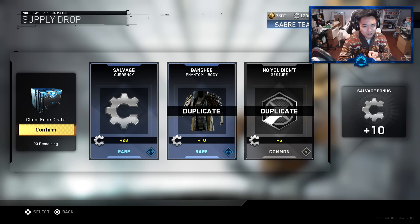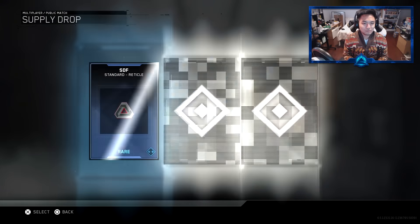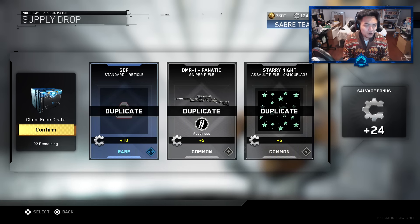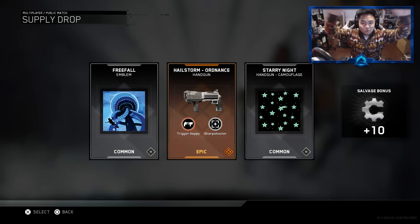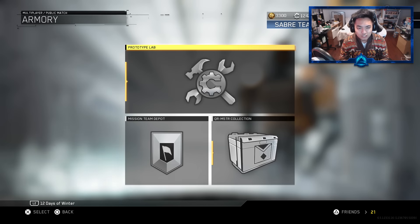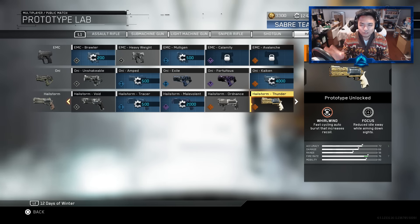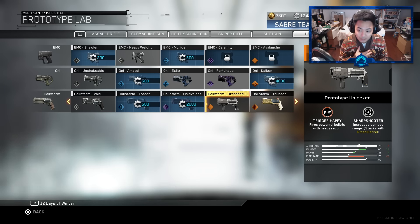We had only one rare; now we're getting two rares — be it salvage and duplicate, nonetheless we're still getting there. We got an NV4 Vigilance and we got the Hailstorm Ordinance Trigger Happy! What is this? Let me go check it out — Prototype Lab, two-hour handgun, so it is a new one. I completely ignored it because I knew that the Hailstorm Thunder was supposed to be new. Trigger Happy fires powerful bullets with heavy recoil and does plus 14 damage — as if this weapon wasn't already amazing on its own. Increased damage with range, and it stacks with rifle barrel. You literally have like a little mini nuke in your hand — that's absolutely insane. I definitely gotta start using this gun.